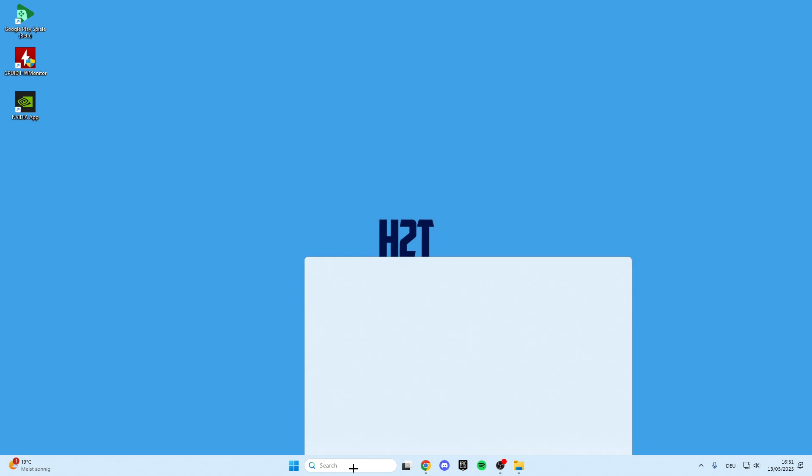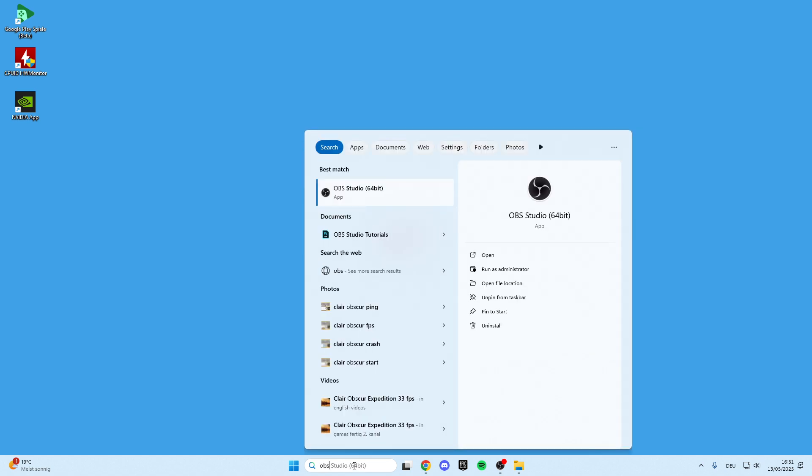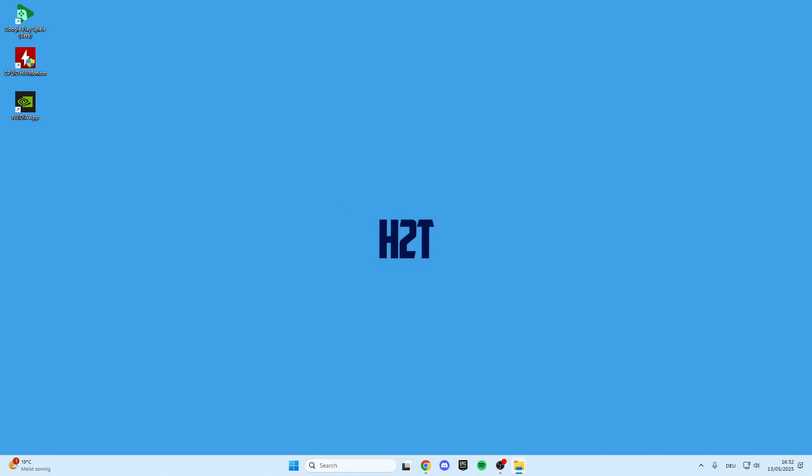After that, go into the search bar again and look for DAISY. I'll demonstrate this with OBS Studio as an example because I haven't installed DAISY on this PC — the steps are exactly the same. Right-click on it and then you can run this program directly as an administrator, or click on open file location.